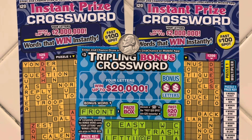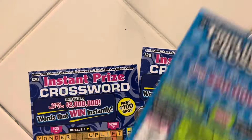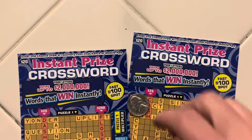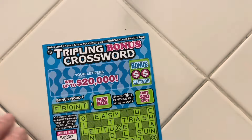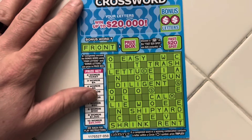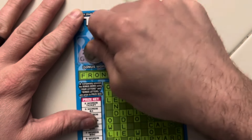What's up, guys? Today we have a $43 batch of California Scratchers. We have one tripling bonus crossword, ticket number 50, and we got two back-to-back instant prize crosswords, tickets 13 and 14. We're going to start off with our little appetizer here, our tripling bonus crossword, and we'll get into the big tickets after this.